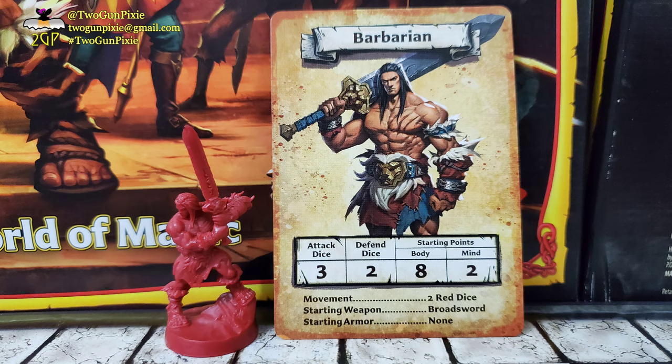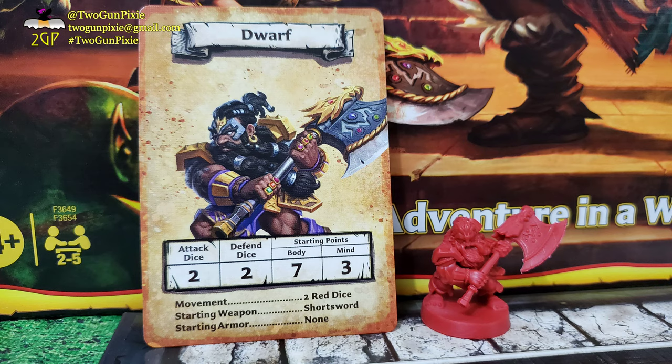The Dwarf has two attack dice and two defense dice, with seven body points and three mind points. He starts the game with a short sword, no armor, and two red dice for movement.